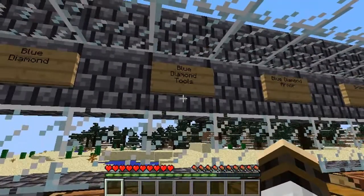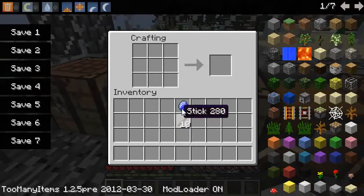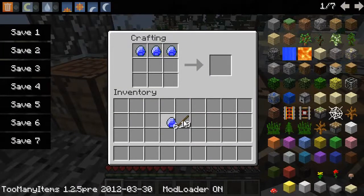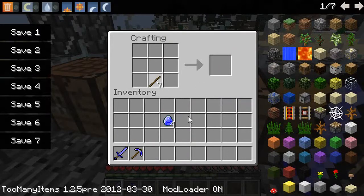Next will be the blue diamond tools, which are the best tools. Let's go ahead and craft them — the pickaxe, sword, shovel, and axe. I need two more blue diamonds to finish these.